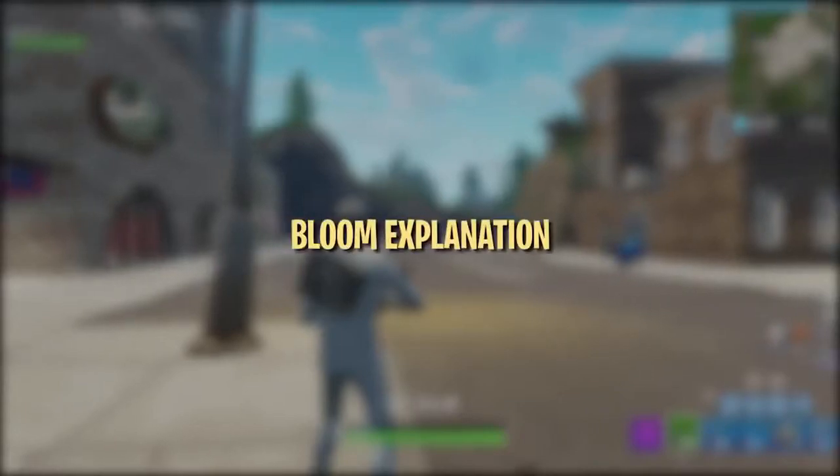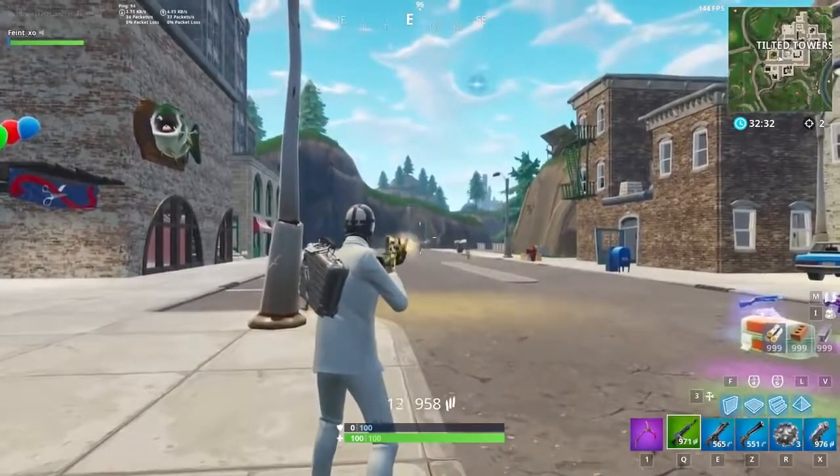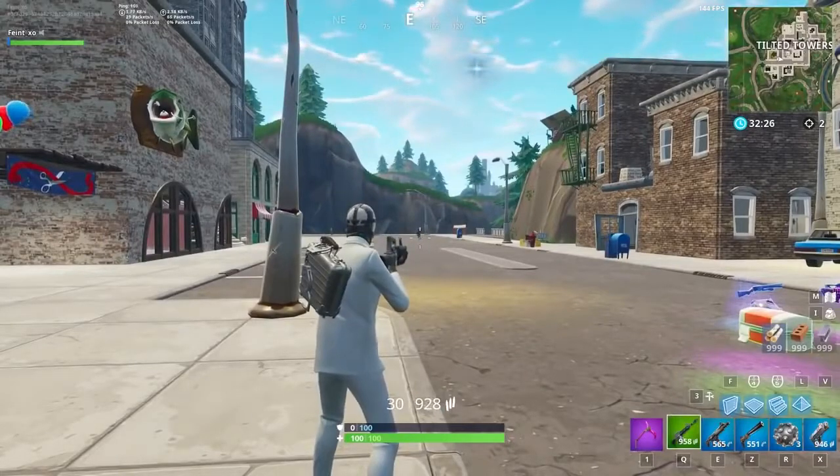Now, let's take a look at the Bloom mechanic, which affects weapons like assault rifles, SMGs, pistols, LMGs, miniguns, and hunting rifles. Bloom causes bullets to fly in a randomly generated spread within your crosshair.